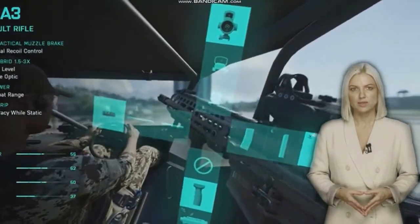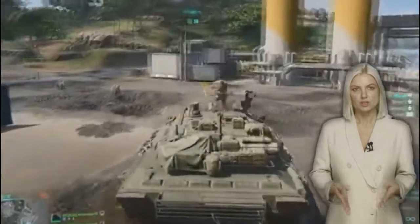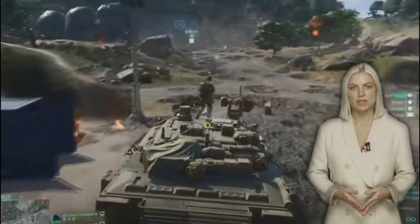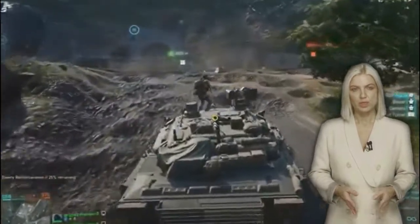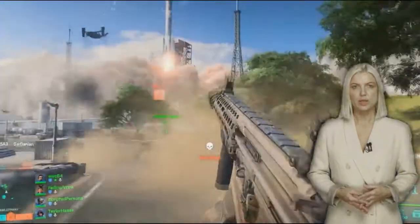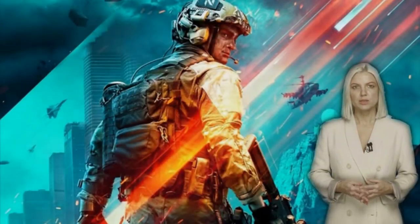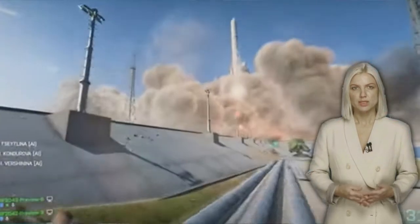Destruction and dynamic change of scenery is also not very impressive against the background of previous games in the series. If in Battlefield 4 the evolution mechanics fundamentally changed the situation on the battlefield, in Battlefield 2042, judging by the beta, scripted disasters serve only as an unobtrusive decoration which, in principle, can be ignored. Yes, during the match, a rocket can indeed be launched from the Cosmodrome.